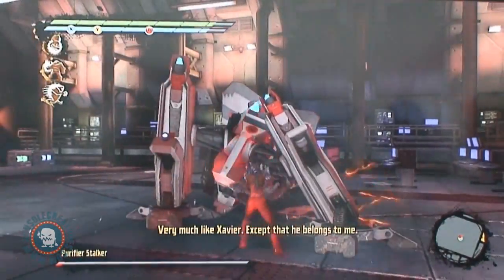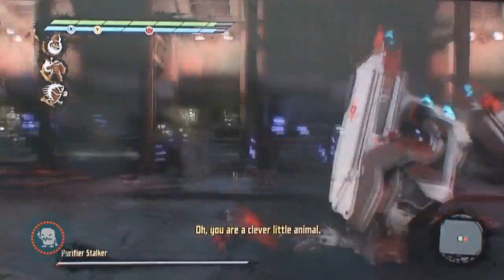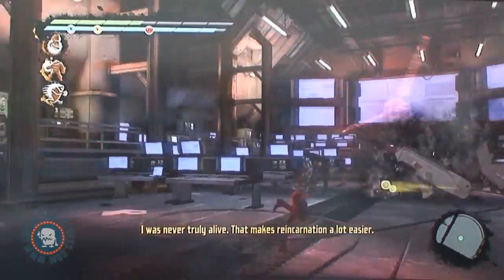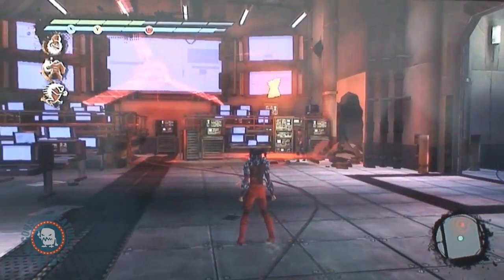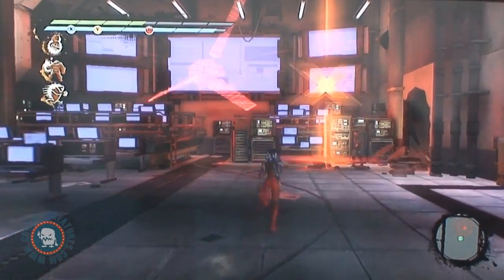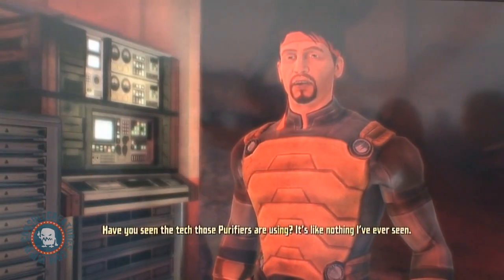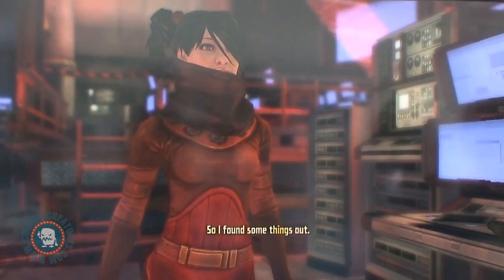And we've got Bastion — it's kind of the big reveal here. He's uploaded his AI into this satellite and he's been pulling the strings of all the Purifiers and various characters. Here we're introducing Forge, also making his first video game appearance. He basically shows up to interface with machines and really help you out in various situations.